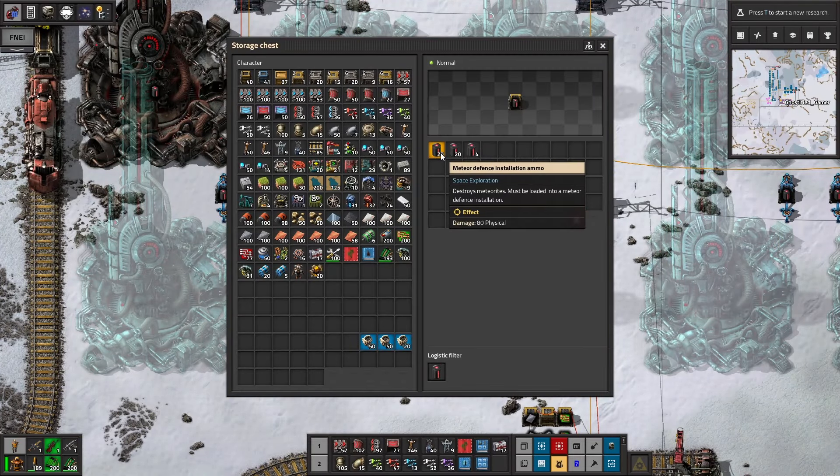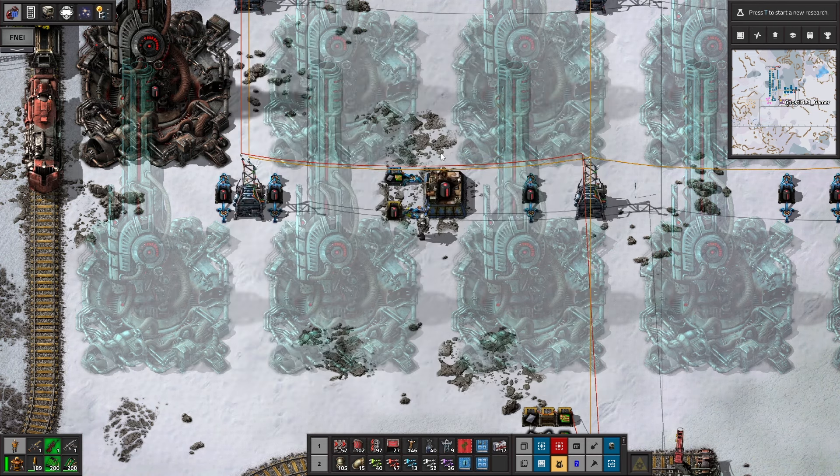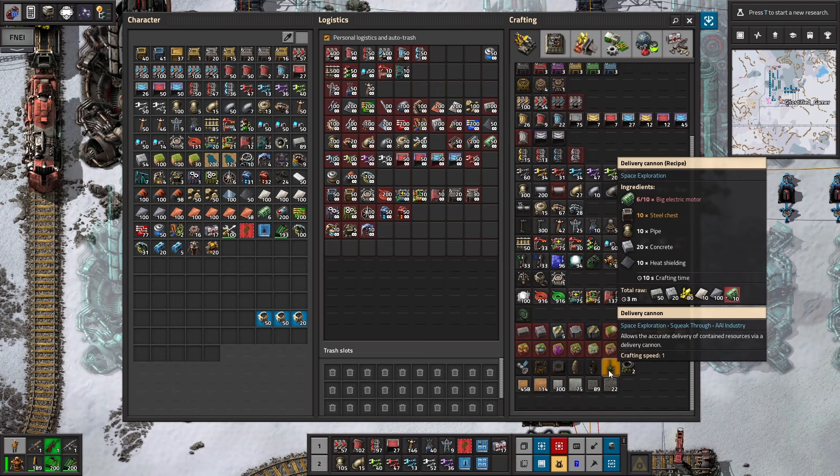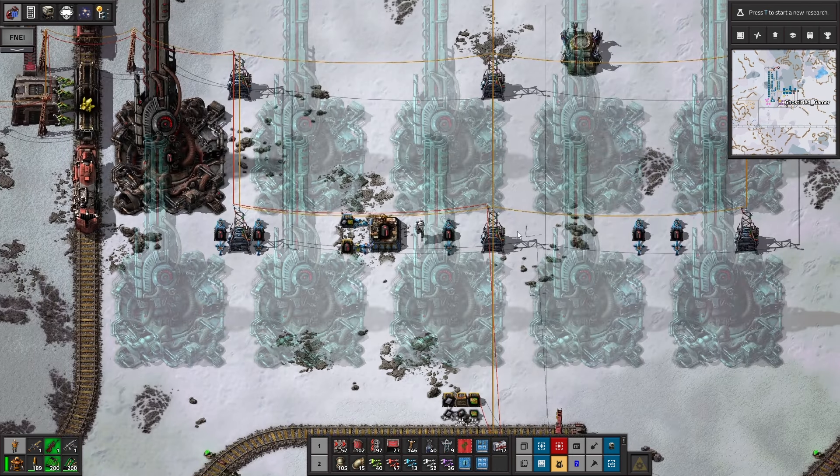Now, I'd like to do the meteor defense ammo. I would like to rocket blast this using those delivery cannons. I'd love to use a delivery cannon to send this stuff here. But I can't make a delivery cannon, I don't think. Oh, I need the big electric motors. That means I gotta get lube and all that crap, so I don't feel like dealing with that right now. I'm making the ammo here. What a pain in the ass.